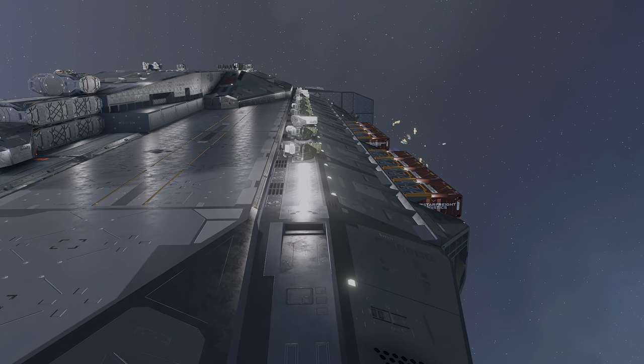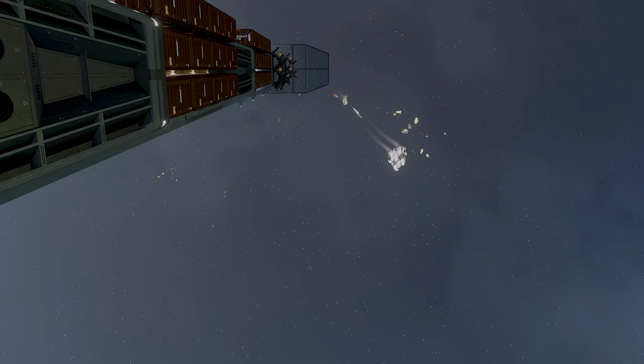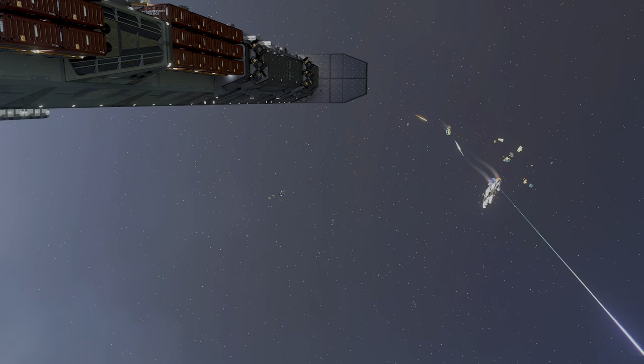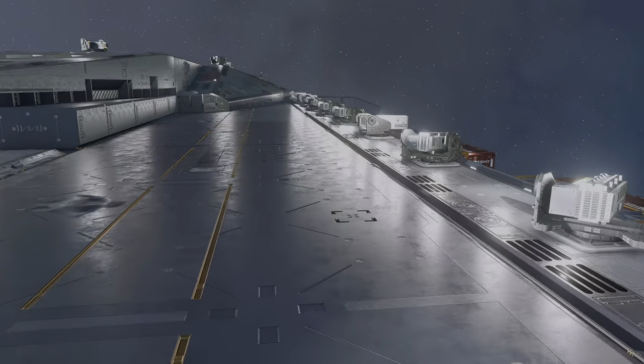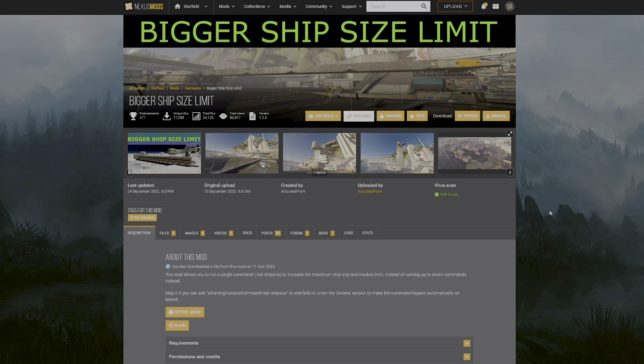With all that done, you've got the UC Vigilance as your daily ship with some mad modifications. For the mods you'll need, I'll put them all in the description for easy download. I highly suggest using Mod Organizer 2 — if you're using Vortex, bite the bullet and switch over. Mod Organizer 2 handles plugins a lot better and is a much better overall experience.